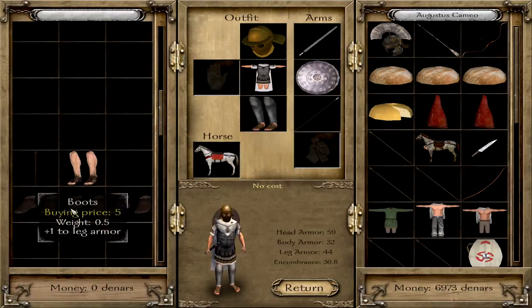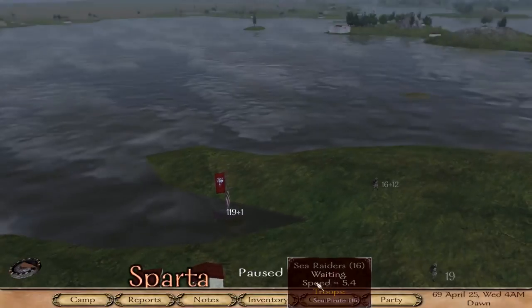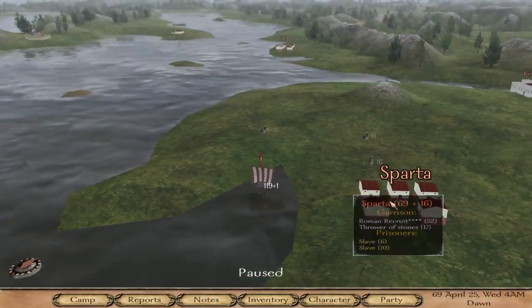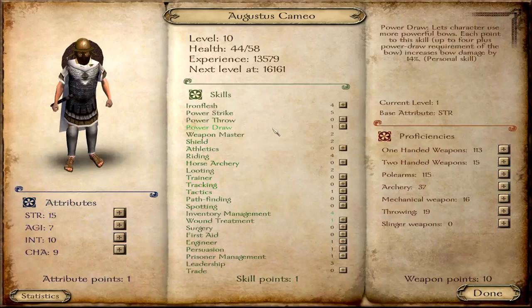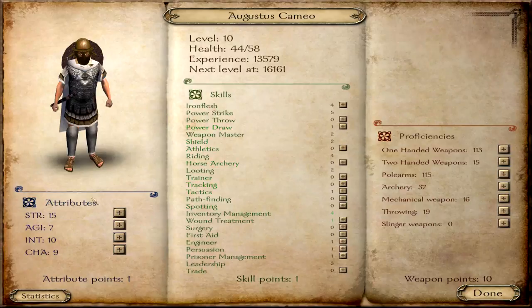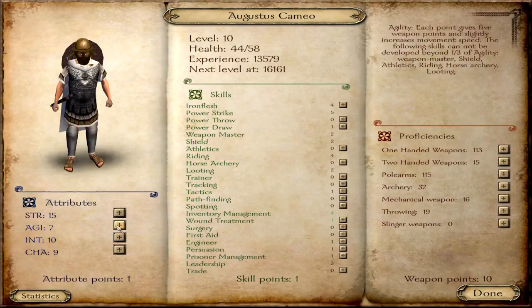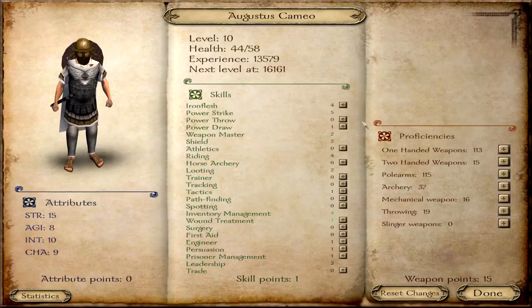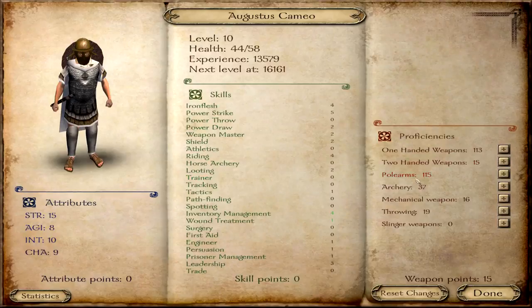Look at their shoes — we robbed them of their shoes, oh no, we're bastards. Now that's the sound we always love. Power draw — we have it at 1. Unfortunately agility doesn't allow us to just pack 1 into intelligence and increase the power draw, so we have to increase it like this — it will take us a longer time. We are going to invest a bit in archery already.